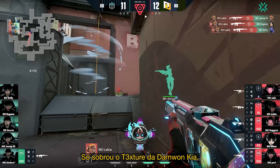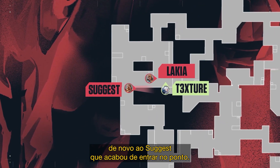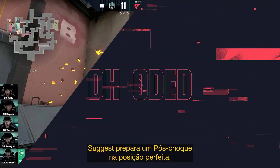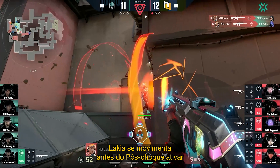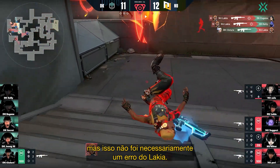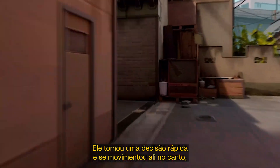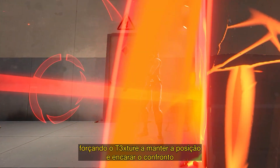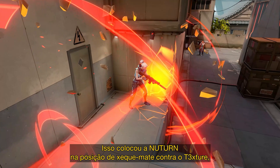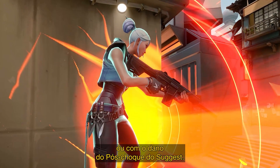Damwon Kia are down to just Texture, who is still stunned in the corner. Ready to claim the ace, Lakia once again calls for an assist from Suggest, who has just entered the site. Suggest sets up an aftershock in the perfect position. Lakia swings the corner before the aftershock activates and takes the fight with Texture. Texture comes out on top and Lakia is denied his ace — but this wasn't necessarily a mistake from Lakia. His clever decision-making to immediately swing the corner forced Texture to stay in place and take the gunfight, rather than dashing or flying away. This essentially put NewTurn in a checkmate position against Texture, who would either die from the gunfight with Lakia, or by the damage from Suggest's aftershock.